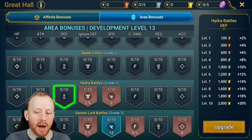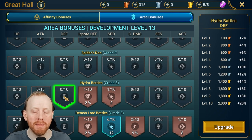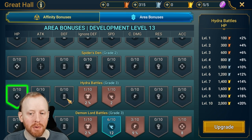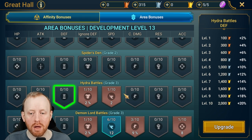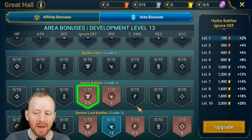Extra speed in Hydra means fewer turns for the heads and more actions before you get consumed. Ignore defense is also huge since Hydra has 6,000 defense. All five available stats in Hydra are genuinely valuable. By contrast, the base attack, defense, and HP bonuses I'd call a luxury — HP being more valuable than the other two — but I wouldn't prioritize them.